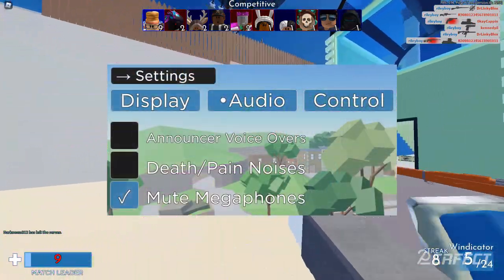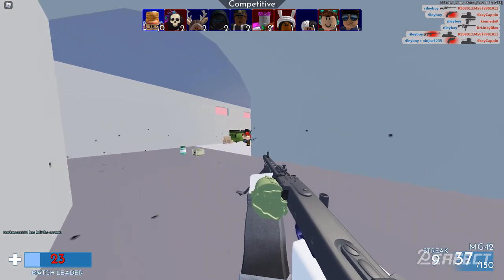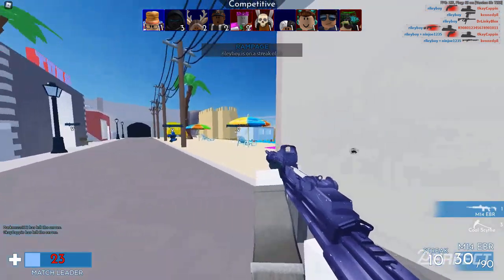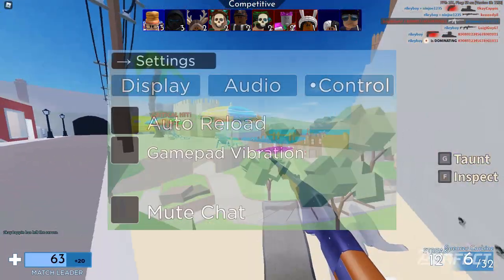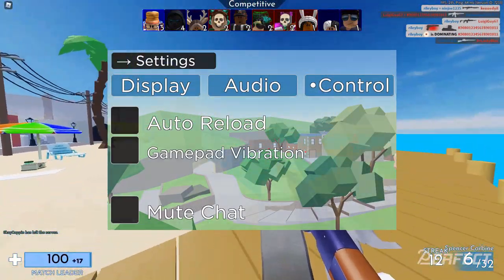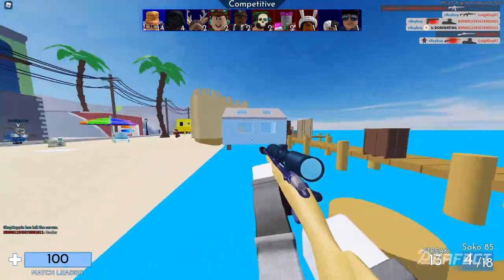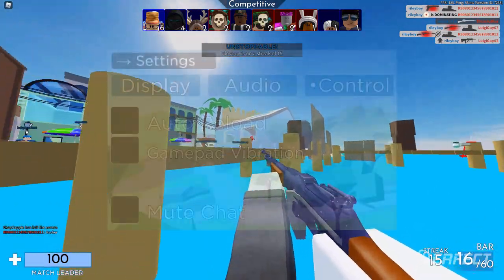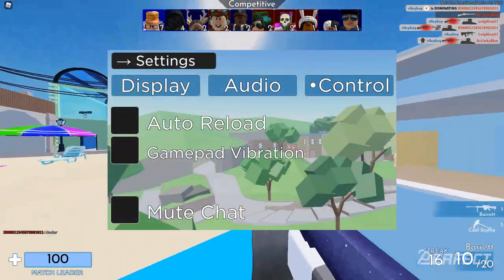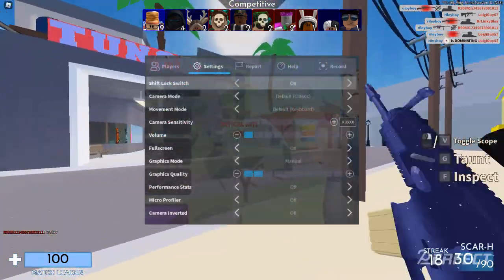For audio I have everything off except mute megaphones, because I don't want to listen to other people's garbage they play in their server. For controls I have auto reload off — I used to play with it but it would play the animation automatically and block my view, so I do it manually. Gamepad vibration is off and I don't mute my chat.